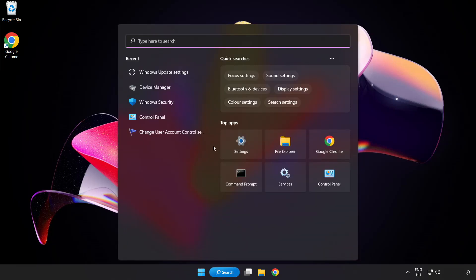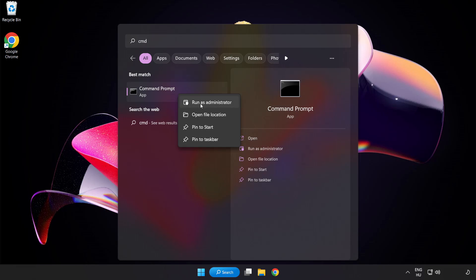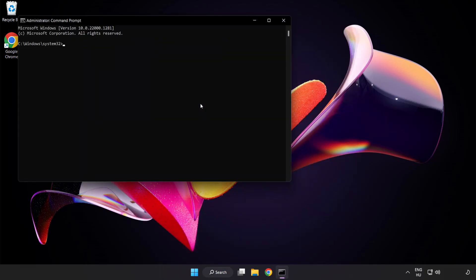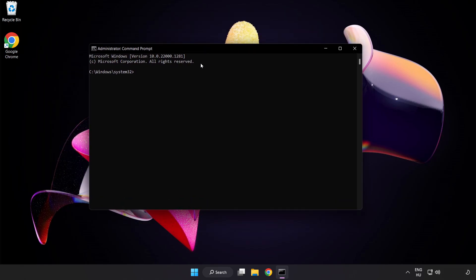Click search bar and type cmd. Right click command prompt and click run as administrator. Type sfc /scannow.